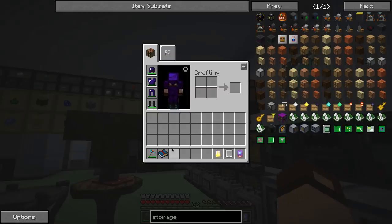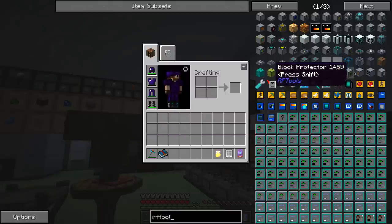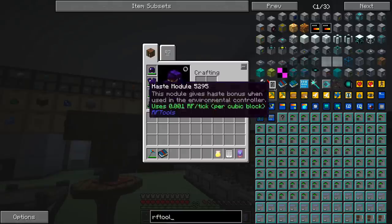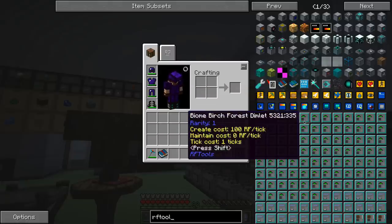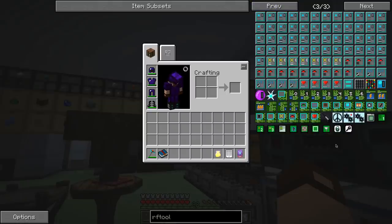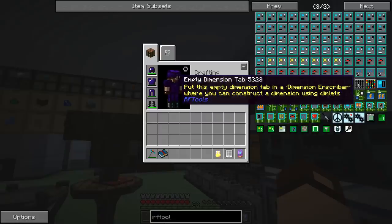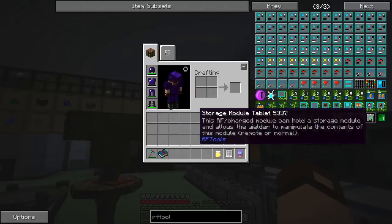I think there was also a wireless RF Tools option. More of these Java 1.8 flickers. There's a teleporter probe — that's not what I need. Network monitor. It said something about a tablet. Here it is — storage module tablet. It can hold a storage module and allows the wielder to manipulate the contents of this module, remote or normal.